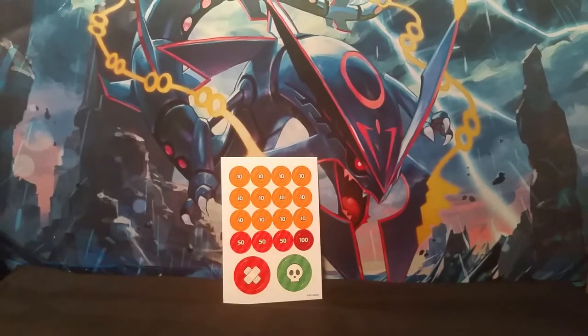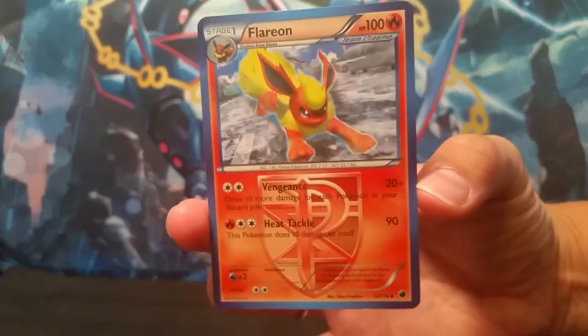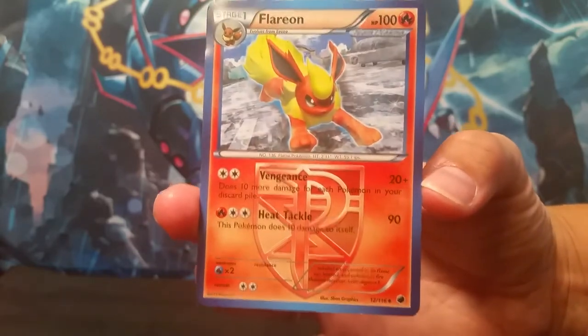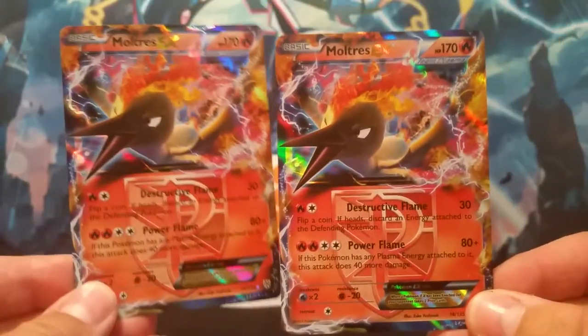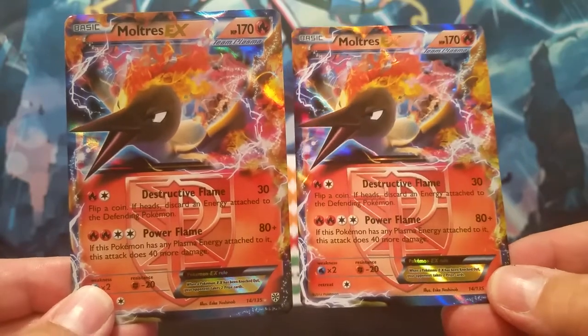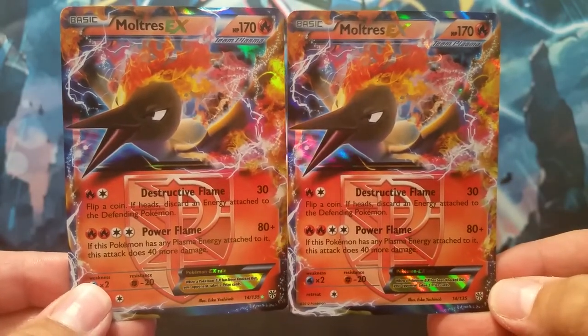We've got our three promos. Another cool thing about these — I know that some of y'all when we opened up our black and white Kyurem decks really liked the holographic energies, or foil energies, whatever you want to call them. These ones come with those too. There is one of our three promos: the Flareon. And these two Moltres EX appear to be the same — the same artwork. Well, that's not bad; you can always take a double. I like the artwork on them — I like the shiny shine.